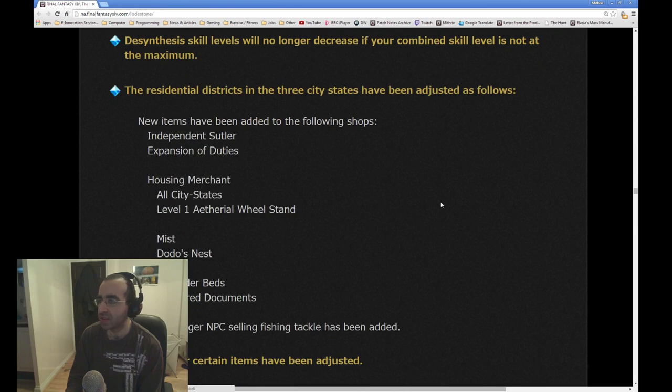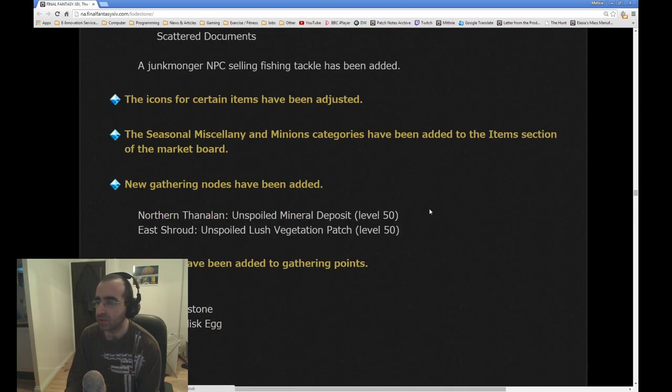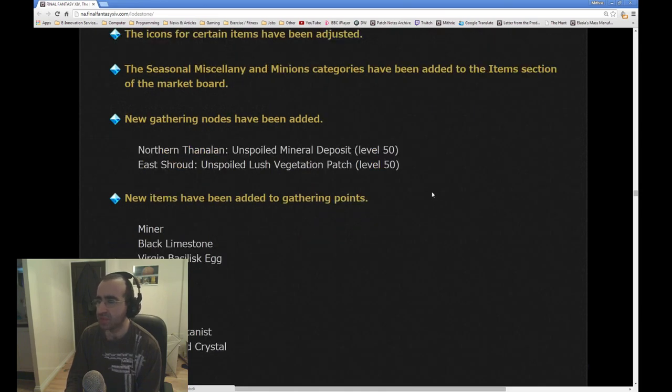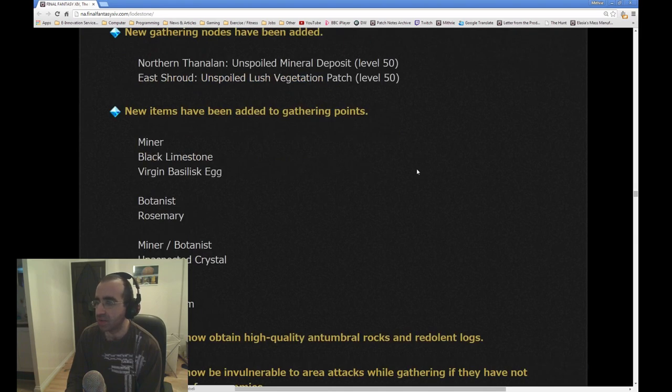The residential districts in the 3 city states have been adjusted. New items have been added to the following shops: Independent Sutler, Housing Merchant, Ethereal Wheel, and more. The Cecil, Miscellany, and Minion categories have been added to the item section of the Market Board, making it easier to distinguish between those sorts of items. Whereas before they were all bunched together under Miscellany only. New gathering nodes have been added in Northern Thanalan and in East Shroud. New items have been added to gathering points: Black Limestone, Virgin Basilisk Egg, Rosemary, Unaspected Crystals, and Gigant Clams. We need to see what these are actually used for — probably high level nodes requiring a lot of Gathering or Perception.